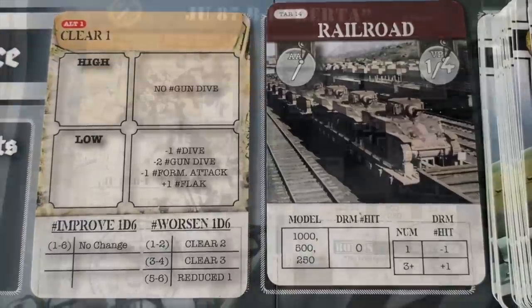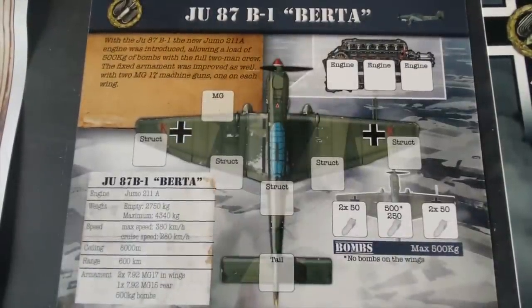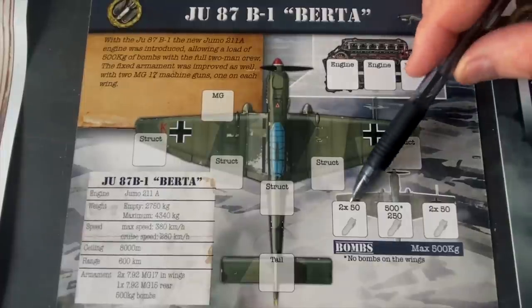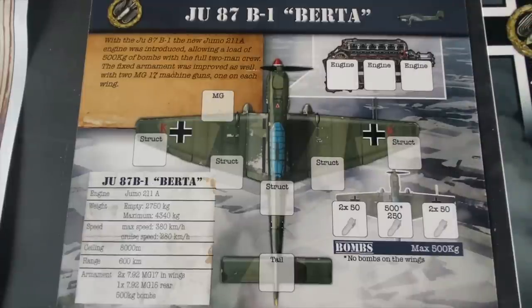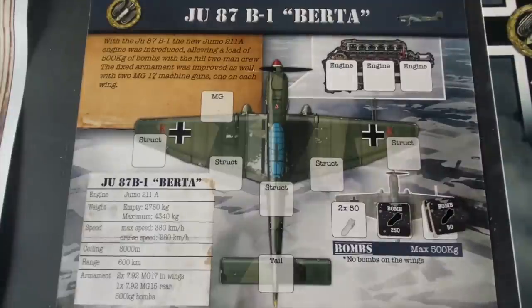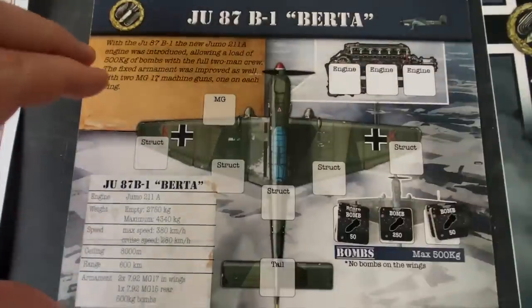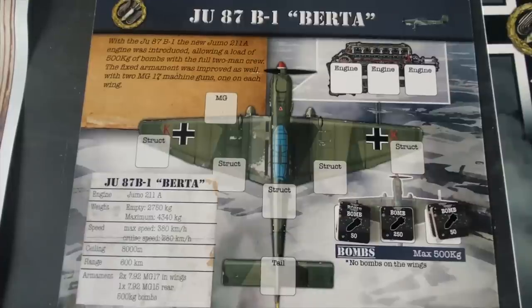Let's put the bombs on our Stuka. Looking at our B-1 Bertha, to stay under 500 kilograms we'll put a 250-kilogram bomb under the center of the plane, then two 50-kilogram bombs on the right wing and two 50-kilogram bombs on the left wing — a balanced total of 450 kilograms. When we drop all these bombs on the railroad, we're going to get a plus-one modifier to hit. That's a good payload for this mission.